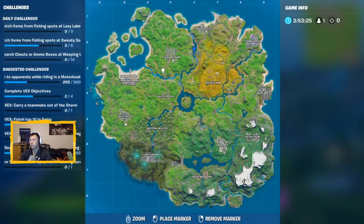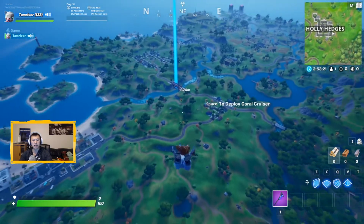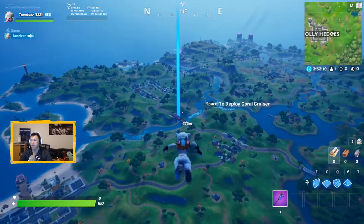Alright everyone, now we are looking for the red bridge, which is the connector bridge between Salty Springs and Pleasant Park.